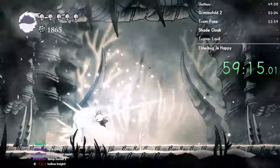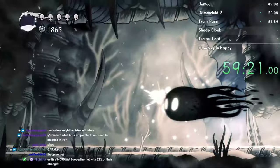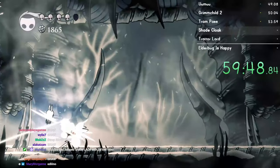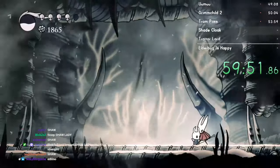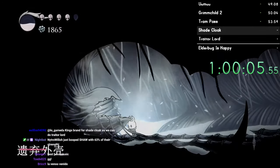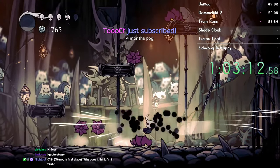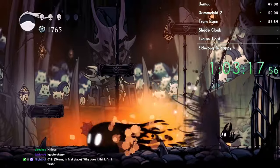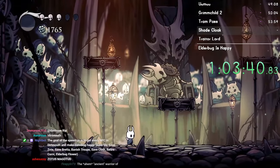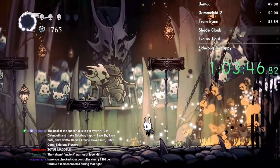This fight shouldn't be too bad - I have Shaman Stone and Shade Soul. Definitely done this fight with worse equipment. She should be almost dead here. And she is now dead. So this is needed so that we can kill Traitor Lord, so that Cloth will go to Dirtmouth. It's a big chain of events. We're here to defeat the legendary warrior, Zotus Magotus. That was so planned out - I'm so sad that didn't work.